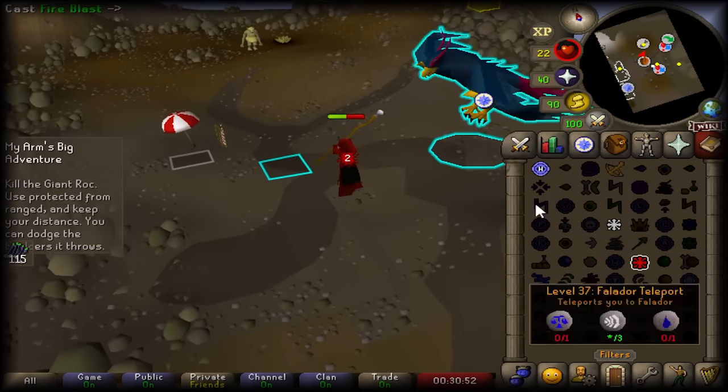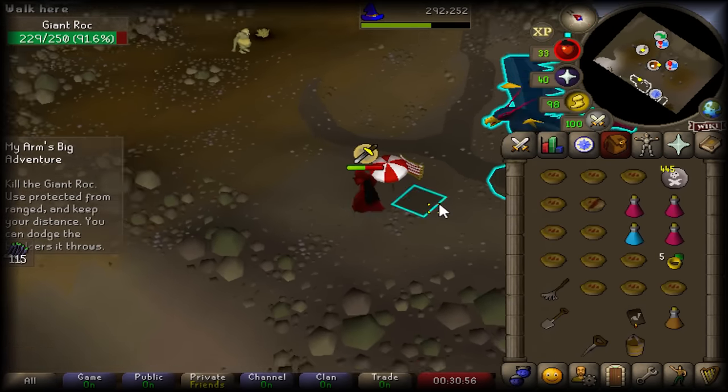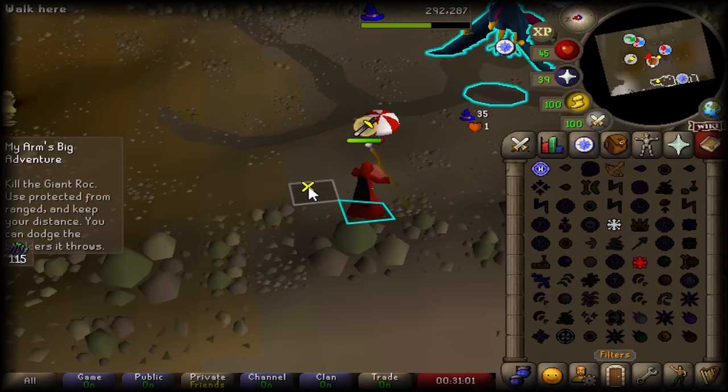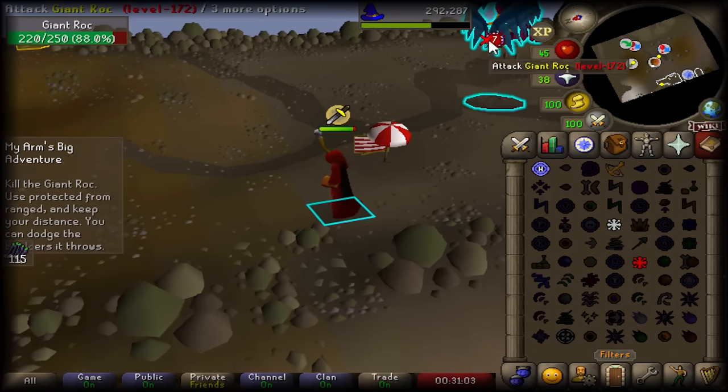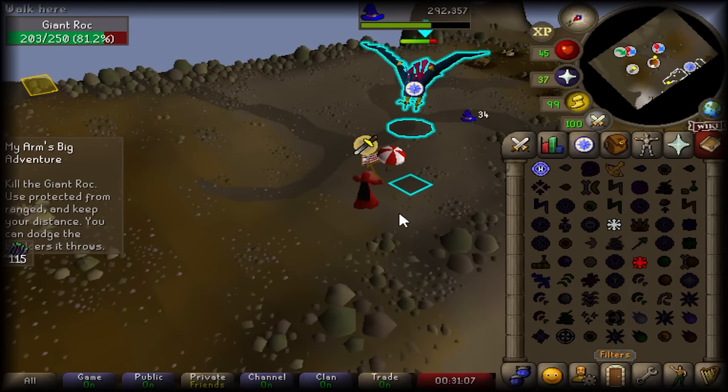When dealing with the giant rock I'm used to stepping in and out of distance while tick eating without prayer, though having overheads makes things so much easier — it also just makes everything quite different. As you can probably tell I'm still getting used to even turning the overheads on, which you'll certainly see in the future.